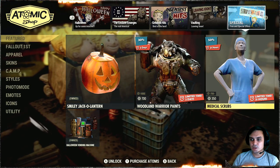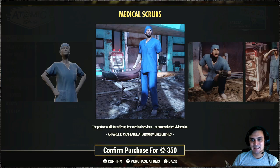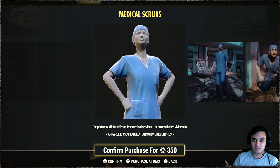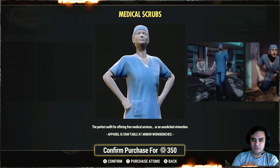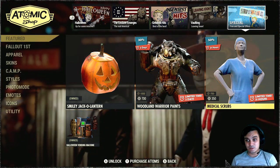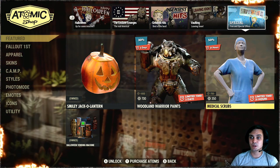So today for the atomic shop we have the medical scrubs outfit. Not my top thing — I'm not even gonna showcase it. I don't know, this is more of a role-play outfit or whatever. Definitely not something that I would wear or even like to display, especially once we get the mannequins. I'm pretty sure there's gonna be some specific limits and there's still gonna be a whole bunch of different outfits, and this is not something I would like.